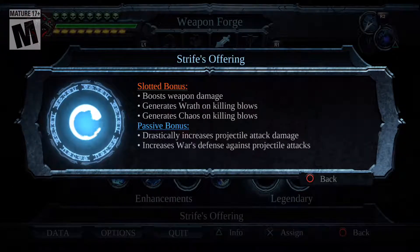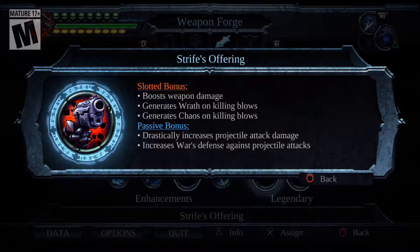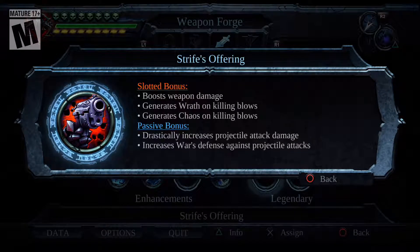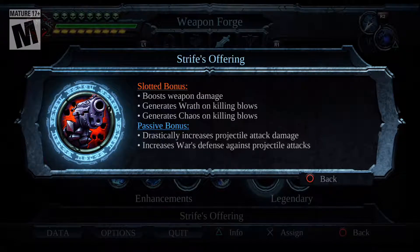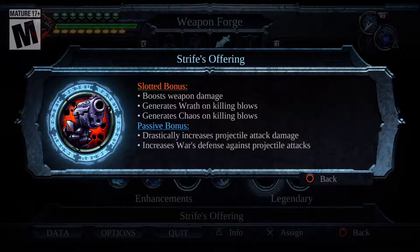Strife's Offering is pretty helpful. It boosts weapon damage — so whatever weapon it's equipped to does more damage. It generates Wrath on Killing Blow and generates Chaos on Killing Blows. I have it on my gauntlet. The passive ability, which is what all my stuff has, will drastically increase projectile-based attack damage — so guns, my crossblade, throwing stuff — pretty much anything that can go projectile does extra damage. It also increases my defense against projectile stuff, so that's pretty helpful.